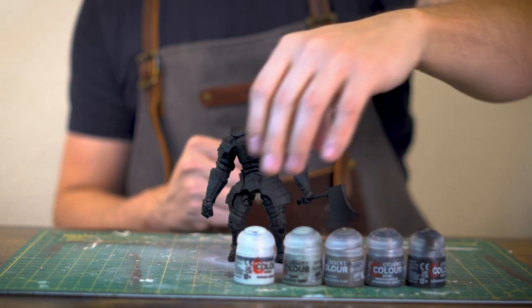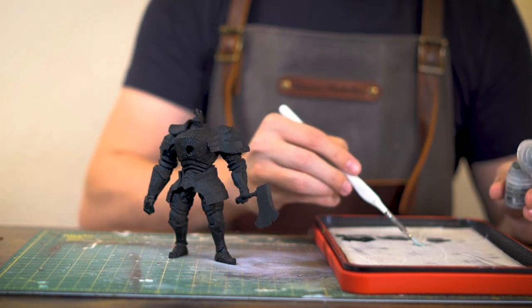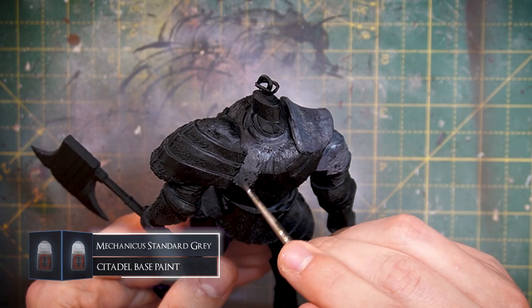So for this I'll be using a couple of different greys, some blacks, and some whites. I'm going to get out the old wet palette and load up my paints onto it. First up, we're going to get the whole thing based with some Mechanicus Standard Grey.